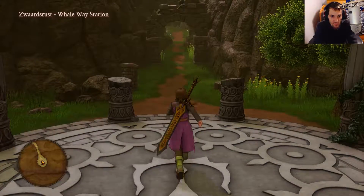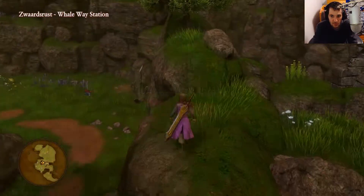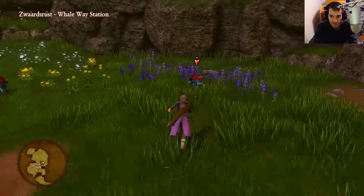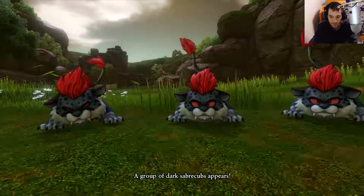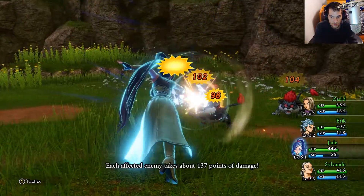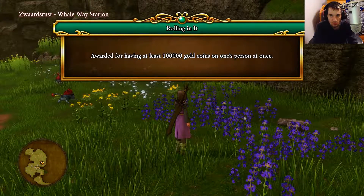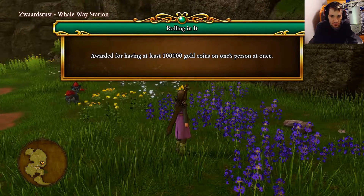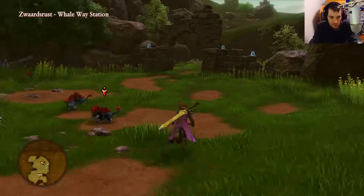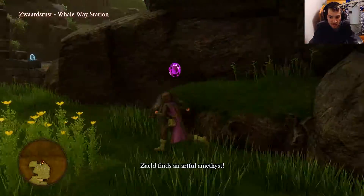We have three sparkly spots here, so let's run ahead and collect them. This one is a piece of Wyrmwood, and this one up here is another piece of Wyrmwood. I think we have a new variant of these Sabercats — Dark Sabercats, these are definitely new. We can go ahead and kill these things really quick. I should be able to finish with the sword. Rolling in it — awarded for having at least 100,000 gold coins on one person at once. Holy crap, I didn't even realize I had that much gold on me. Let's get this final sparkly spot — Artful Amethyst.